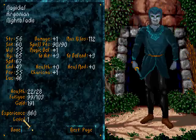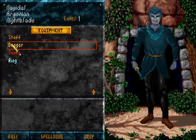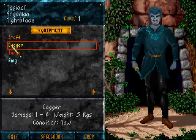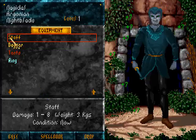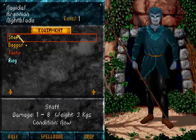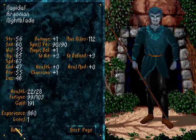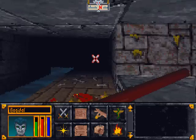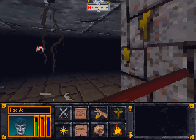We've got a staff. In Arena we get a little bit more information about weapon strength than we get in Oblivion. When I right-click on the dagger in my equipment list I see it has damage 1 to 6, and the staff has 1 to 8, so I will equip the staff. It's a two-handed weapon — it doesn't say anywhere but it is — and it also has a longer range; I think I can attack with a staff at a greater distance than with a dagger.